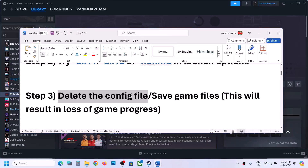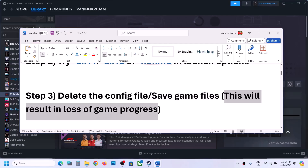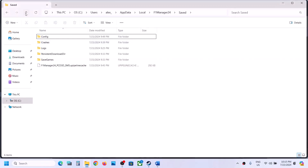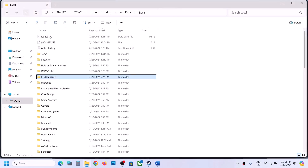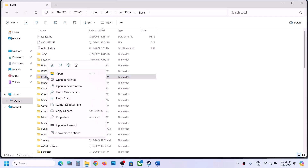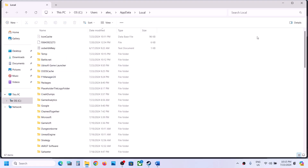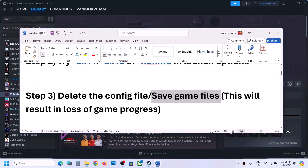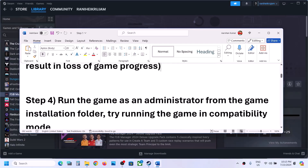Still not working? Delete the save game files — but be aware this will cause you to lose all game progress and you will have to start from scratch. If you agree, go back to that location, right-click on the F1 Manager 24 folder and delete it. Then check if the game launches.